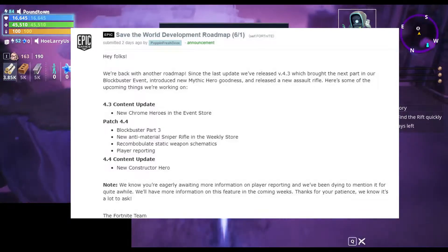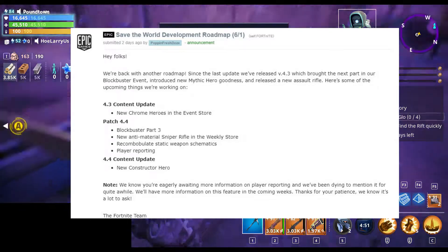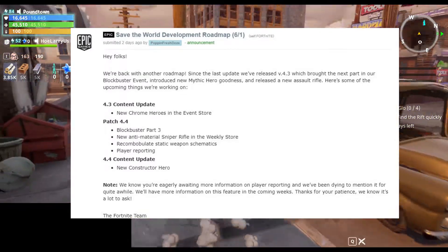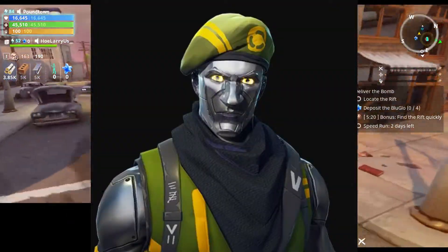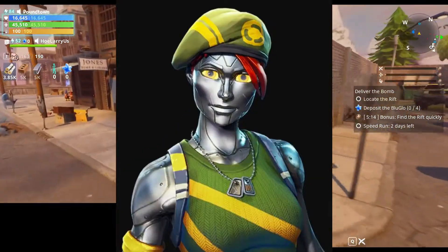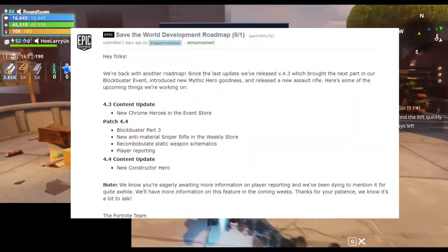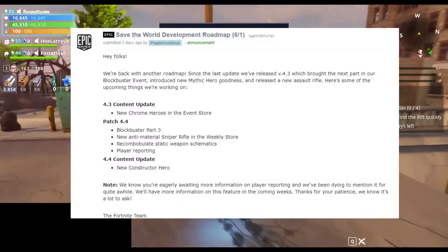First off, in the 4.3 content update, which will probably drop sometime this week, they are going to release new chrome heroes in the event store. Those have been data mined already — I'll put a picture of them up here in the video — and it looks like they're going to be reskins of the bullet storm subclass, similar to bullet storm Jonesy, in patch 4.4, which is likely next week sometime.